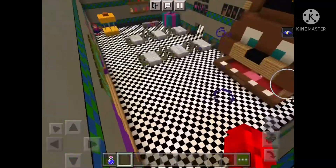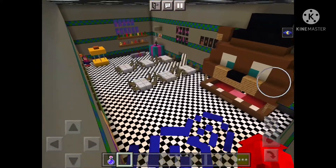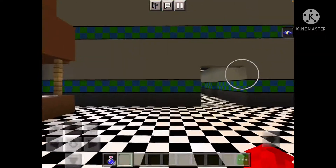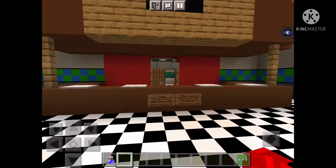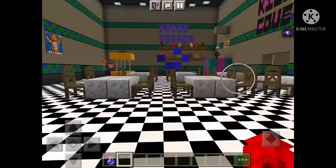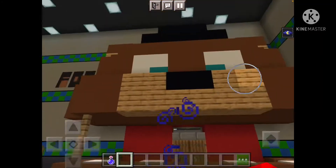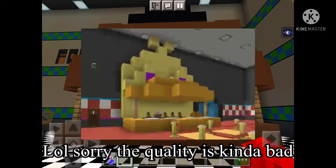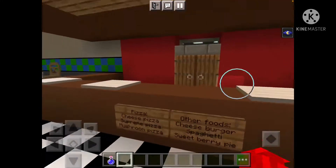Welcome to the main area, guys — the new and improved main area. Pretty epic, right? First we've got a giant Freddy head where you can basically buy food from. This head is based off the giant Chica head from the YouTube channel called The Oddities Roleplay — maybe I'll link it in the description.